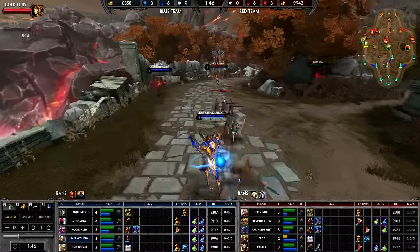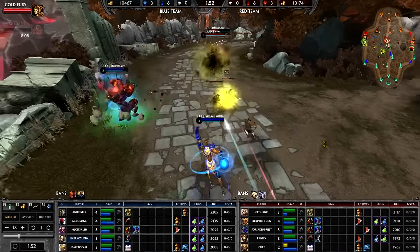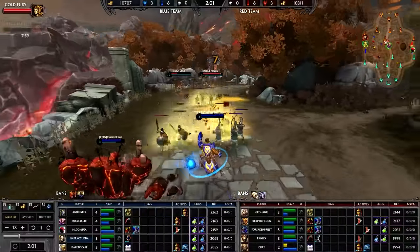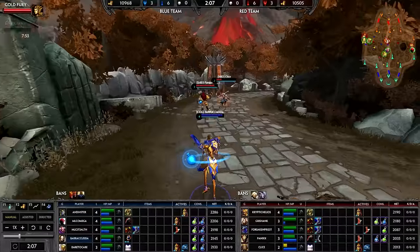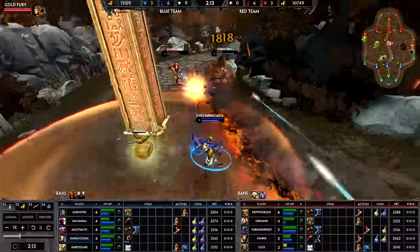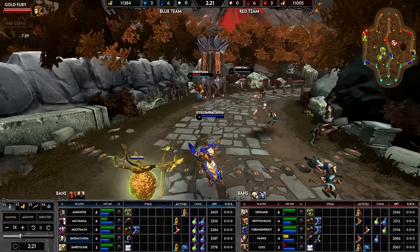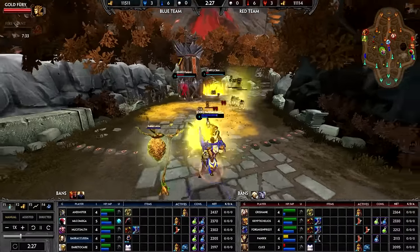Moving on to itemization — as far as starting items go, a big question is: how do I start the lane phase and what do I buy first? There has been a lot of innovation in hunter starting builds in the last few weeks, since the reduction to the cost of tier one boots as well as the nerf to the Chins. Once that got nerfed and the boots changed, a lot of innovation came into starting item builds for hunters. You'll see one on the opposing side, Panix, from Still Dreaming, pick up Death's Toll, Boots 1, Sprint, and two of each potion.